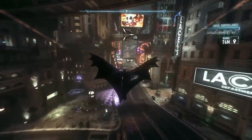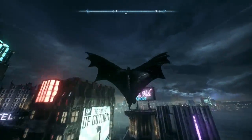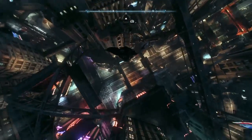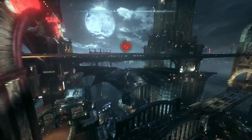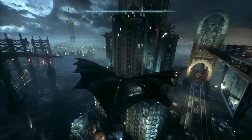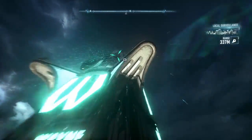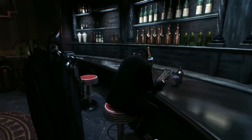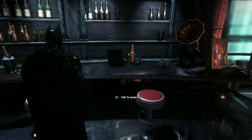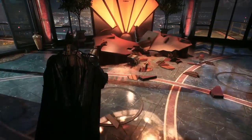There's more to this game than just gliding around, punching people, and driving the Batmobile. You can also enter a lot of buildings — a lot more buildings than before. In Arkham City you could enter quite a few, but in this game you can enter so much more, such as Wayne Tower. There was no Wayne Tower you could enter in the previous game. You only get to go inside one floor, but at least you actually get to go inside and meet Lucius Fox.